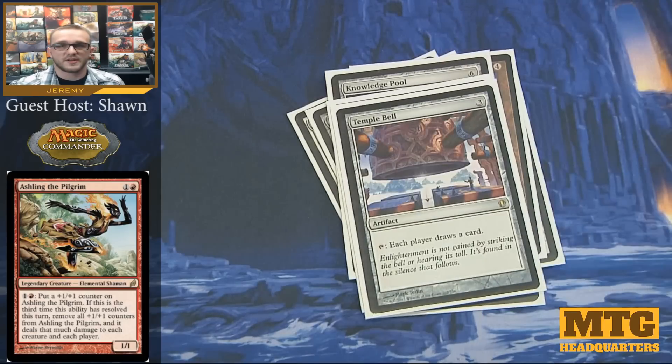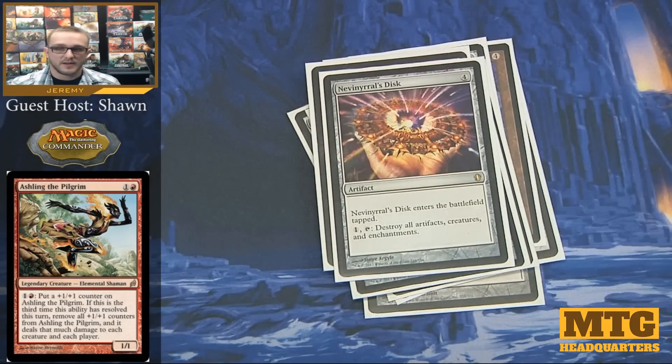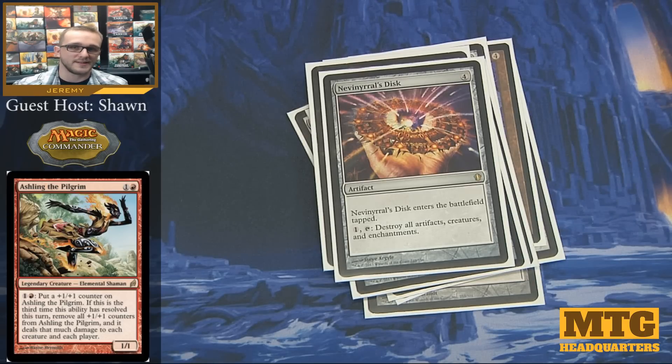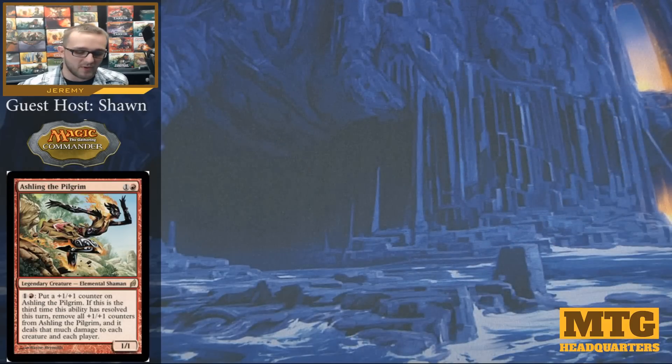Temple Bell is just another card to help with draw — it's cheap and it helps out everybody, which keeps people off my back for a while. Mind's Eye is in there to help me draw cards too — whenever an opponent draws, I can pay 1 colorless to also draw. And then Nevinyrral's Disc — one of those cards we need to help keep the board clear in case someone's playing tokens or a bunch of big creatures we can't deal with yet. It's just nice to have in any deck where you're having trouble controlling the field.